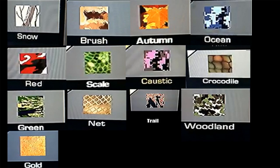Here is the list of all the camouflages. We have Snow, Brush, Autumn, Ocean, Red, Scale, Caustic, Crocodile, Green, Net, Trail, Woodland, and Gold.